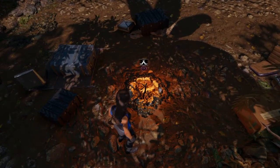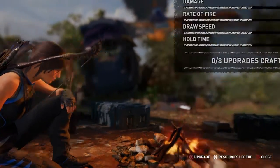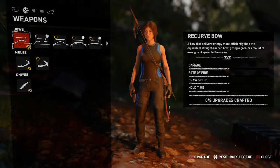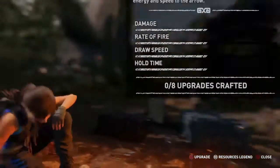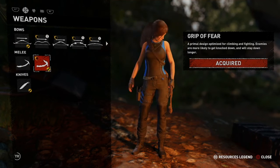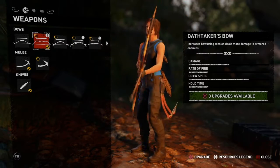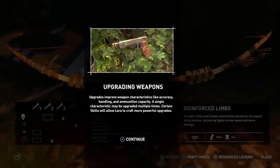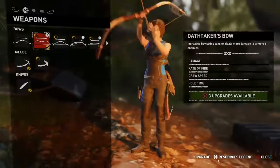Yep, right here — y'all want to come and camp down by it. After y'all camp down by it, go to inventory. You can upgrade your weapons too — all that kind of stuff.